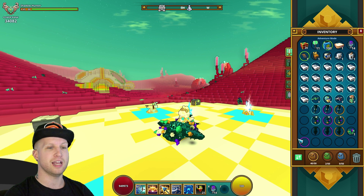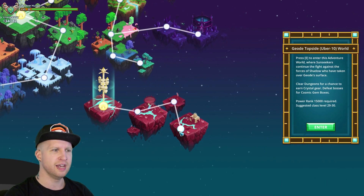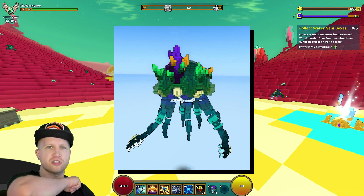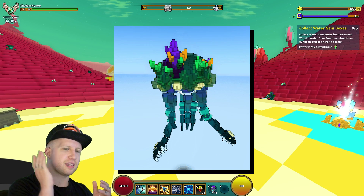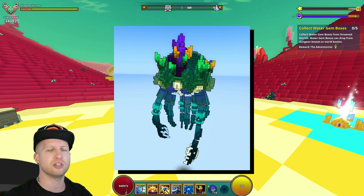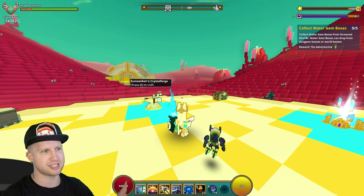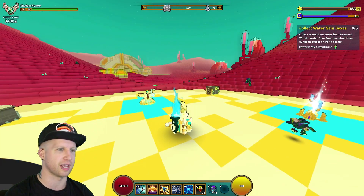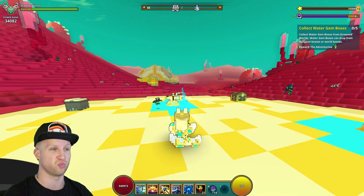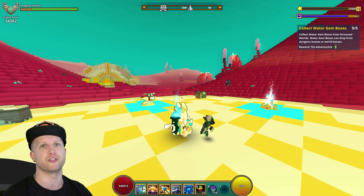So these extra U10 torches go from 500 to 750 light — and it better be appropriate because defeating this guy in U10 is rough. He's got an ability that will one-shot you, similarly to the Daughter of the Moon's charged attack or the Dreadnought's nuke. He can cast it very very regularly, there's no indicator that he's going to use it, and it will actually one-shot you through Death Defying.